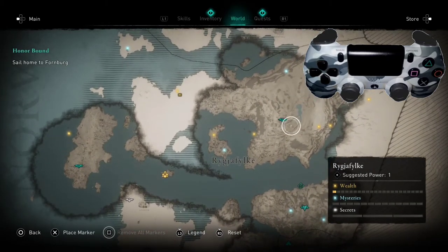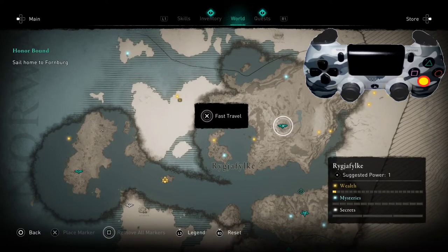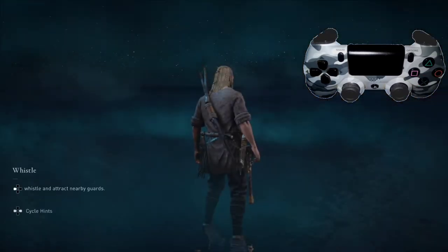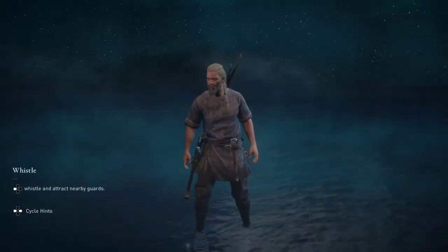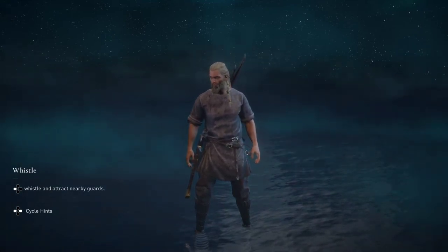So we're going to go ahead and select this one right here. All we need to do is hold down X, and we will fast travel there. And that's pretty much it for the fast travel part — it takes a little while to load.